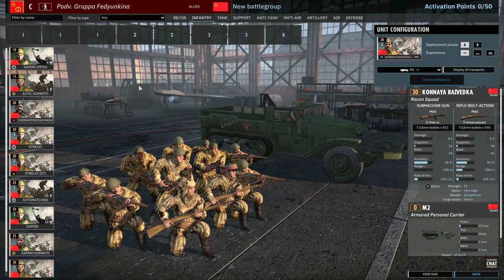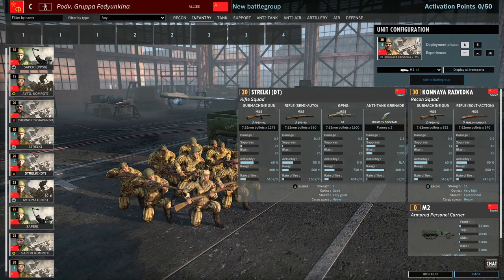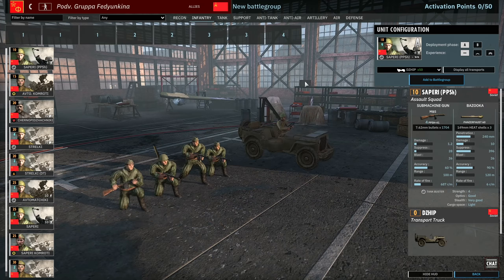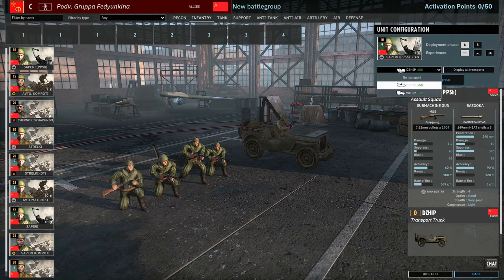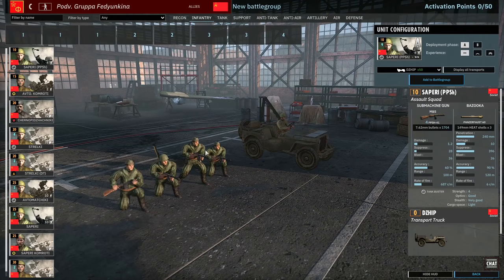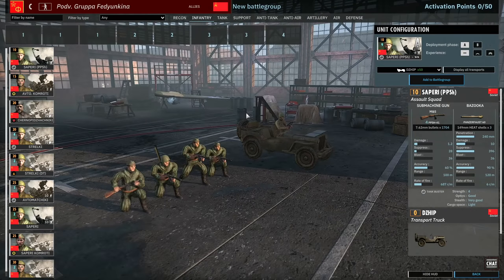Then there is the infantry tab, which is pretty standard by the looks of things — no real exciting new units. Starting off with the Sapyori PPSH. These can only come in with jeeps and WC-52s. Generally these aren't worth bringing unless they allow a nice half-track, because they don't have much power in the early game and the Panzerfaust doesn't quite have the range it needs.